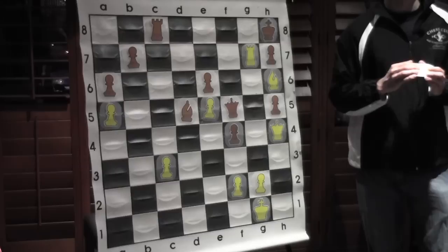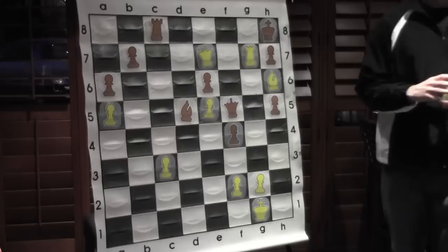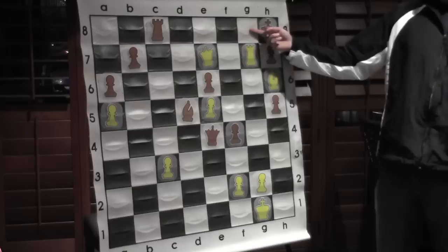Queen e7 — bring the queen closer to the attack. The simplest threat is Rg5, winning the house. Black doesn't really have an answer to that, so he played Qe4, keeping in touch with h7 and threatening g2. Rg8 would be forced to mate after Rxg8, Qf6 check. But after Qf6, Gelfand decided he'd seen enough and resigned.